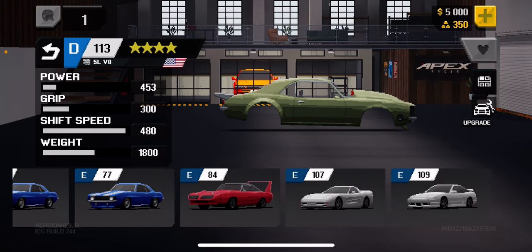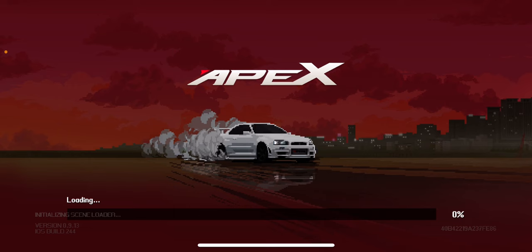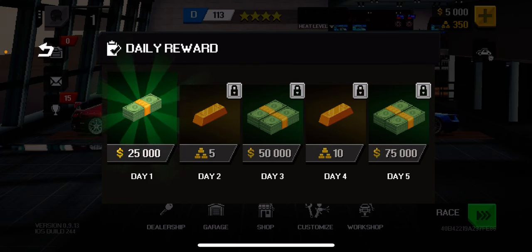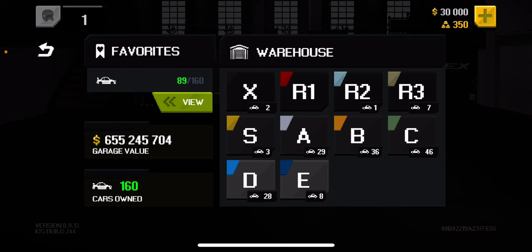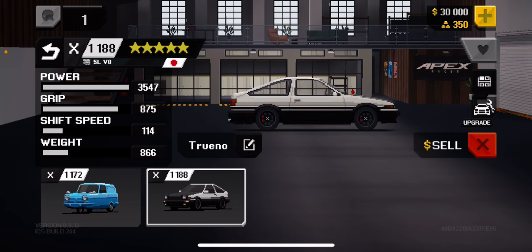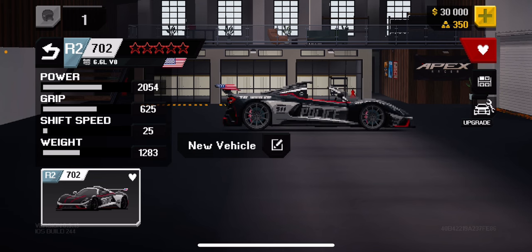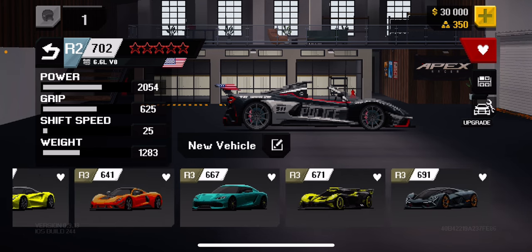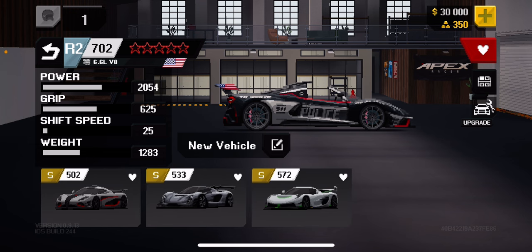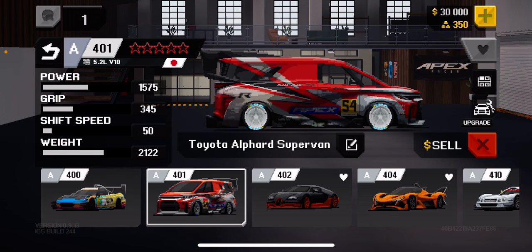I did not mean to click that, let me go back to the garage. Okay, garage — X-class, R1 nothing, R2 nice, R3 nice, S-class, okay nice.